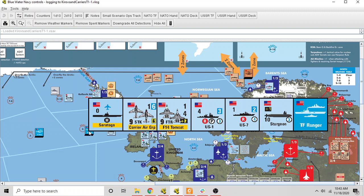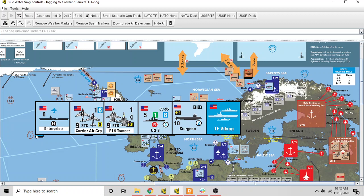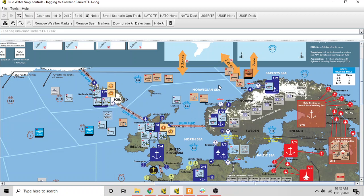Task Force Viking is a slightly smaller task force with one group of escort ships along with the Enterprise. What NATO is going to do is move these task forces into range to engage the Soviets. From the sea zone where they currently are, US task forces will be able to launch strike packages into the Norwegian Sea and attempt to sink Soviet ships. NATO could try to move into the Norwegian Sea — I think that's tactically a bad idea, but I might do it just to show how ship-to-ship combat works.